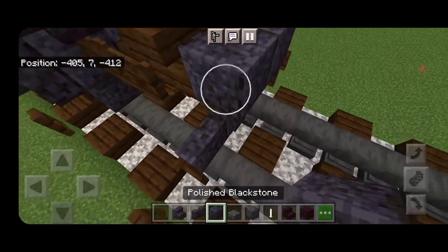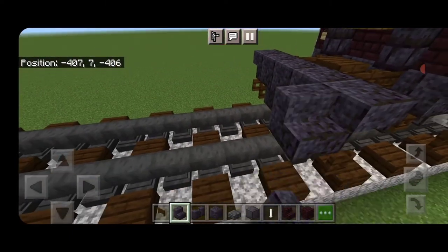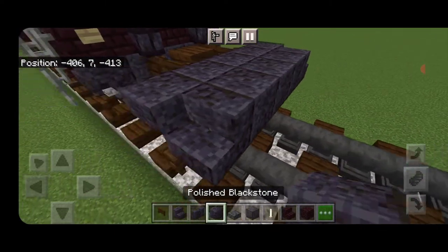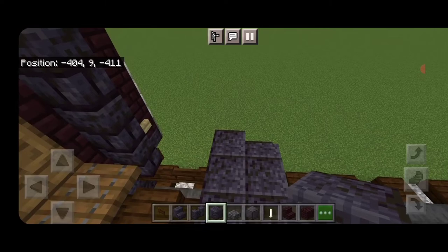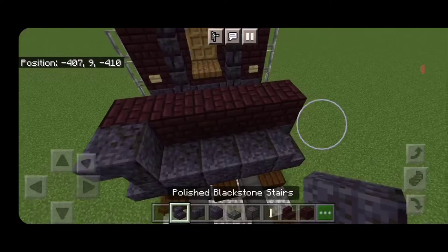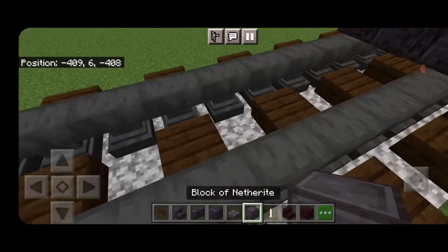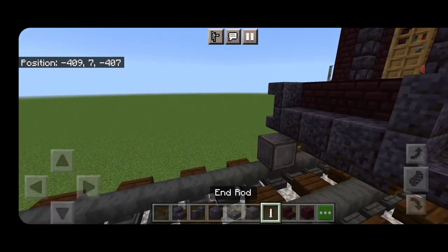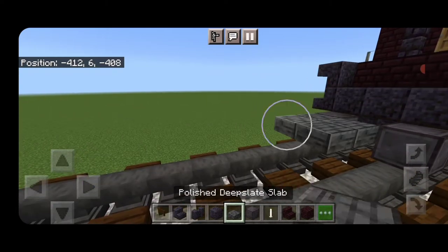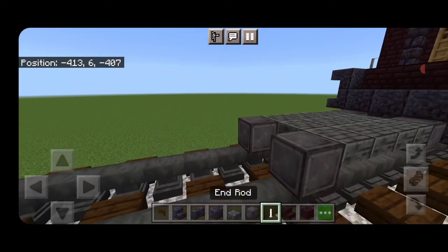Above this, three polished blackstone blocks in the middle and an upside-down polished blackstone stair facing outward on either side. Then a right-side-up polished blackstone stair on the second layer of either side, and three polished blackstone blocks across the middle. Then five nether brick across here, then an upside-down polished blackstone stair facing outward on either side. Then on the next block down behind this, a netherite on each rail with an N-rod axle.